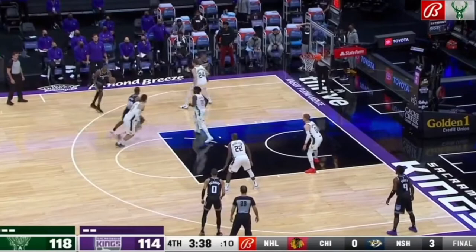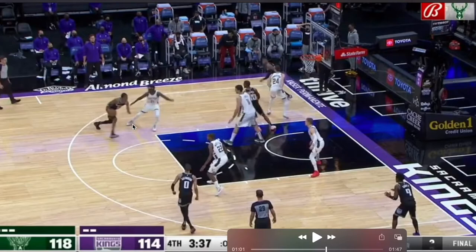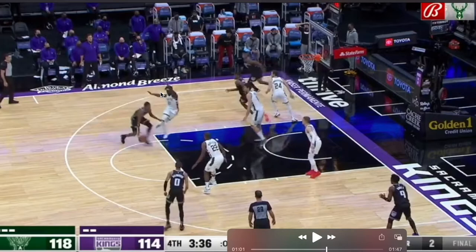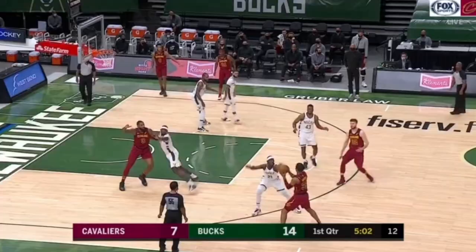In this example against De'Aaron Fox, Fox thinks he could have a straight-line drive to the rim. Drew Holiday has to slightly get out of his stance — he's going to cross-step with his right foot, hands wide and high — and he's going to beat De'Aaron Fox to the spot. Since he's on balance and has decelerated, he can now give a high-hand contest.